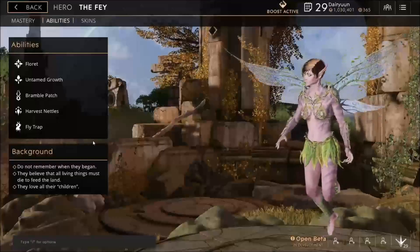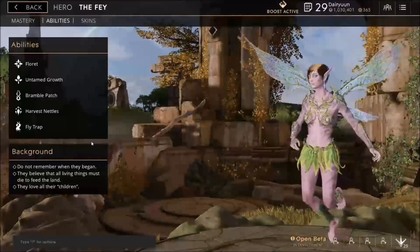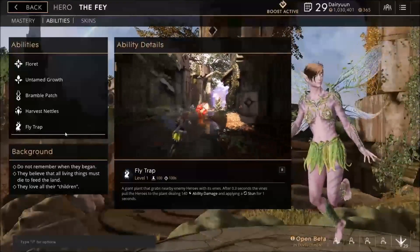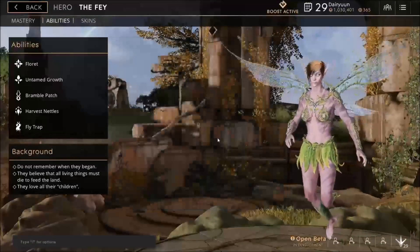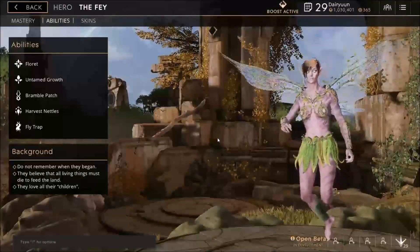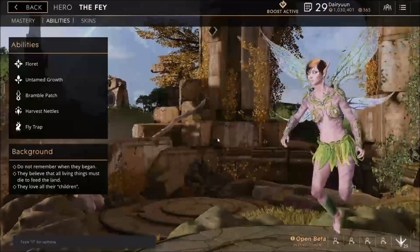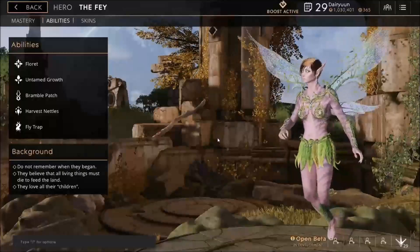Her ultimate is Fly Trap. This is one of the most annoying ultimates in the game. Like Untamed Growth, it's a ground-targeted AoE circle. This giant plant grabs nearby enemy heroes. After 0.3 seconds, it pulls the heroes to the plant, dealing ability damage and applying a stun. With how fast Fly Trap goes off, it is hard to escape from - I've never actually managed to do it except by not being in the AoE when she casts it. We'll be playing her as an aggressive support, so let's go switch over and look at the deck.